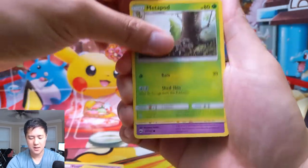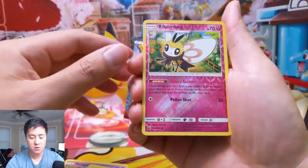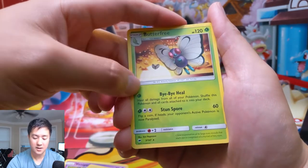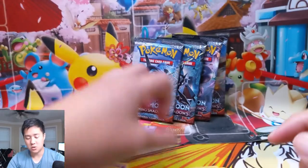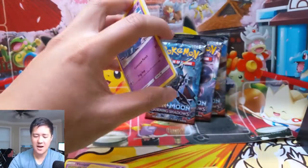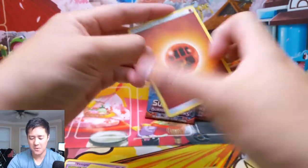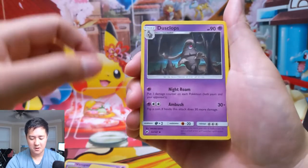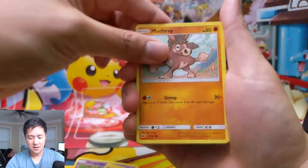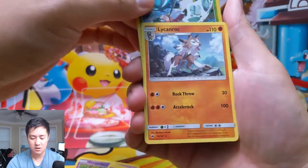Pack four: Electric Energy, Electabuzz, Lana, Metapod, Sandygast, Tangela, a Dupe-Hide-R, Inkay, reverse is a Ribombee which is an uncommon, and then a regular rare Butterfree. Interesting card — 'Bye Bye Heal: heal all damage from all your Pokémon and shuffle this card back into your deck.' Doesn't sound too bad, but it's a Stage 2, and using Rare Candy to evolve a Caterpie just to heal without attacking doesn't feel worth it. We also had Acerola — definitely go check out that previous video, we actually pulled the Acerola. Alolan Rattata, a Rockruff, and regular rare Lycanroc.